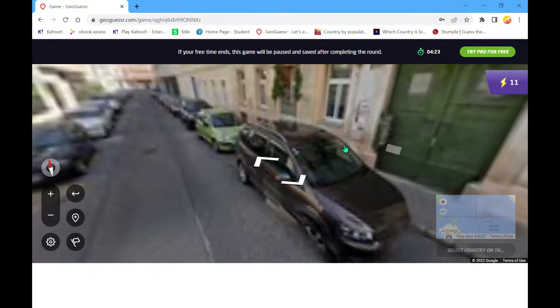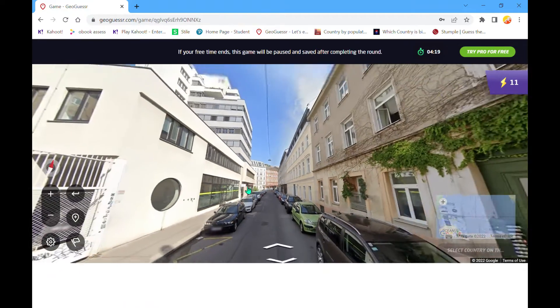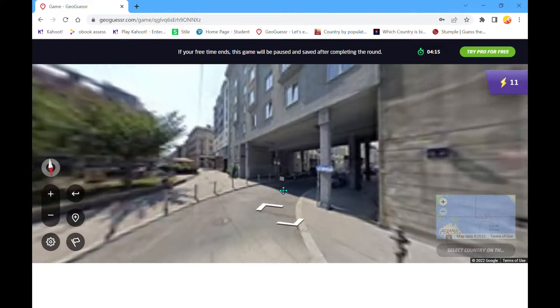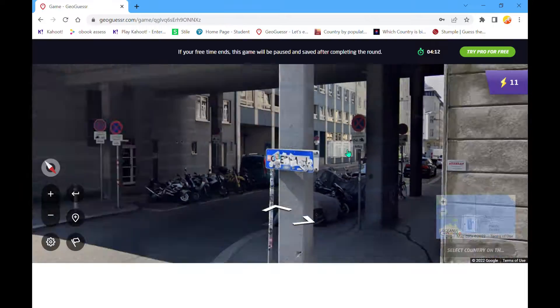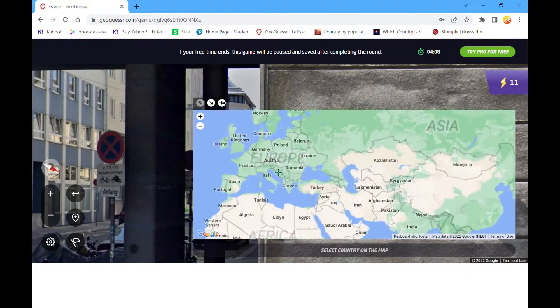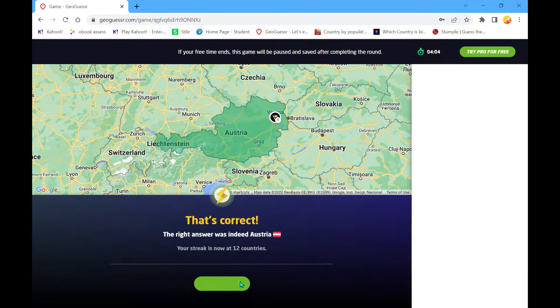I want to look at the plates as well. Are they Italian plates? I can just see the blue strip on the left side. What's this — looks like an Austrian one. It's nice to be in a district. I think we're in Austria. Nice, nice — keep it going.